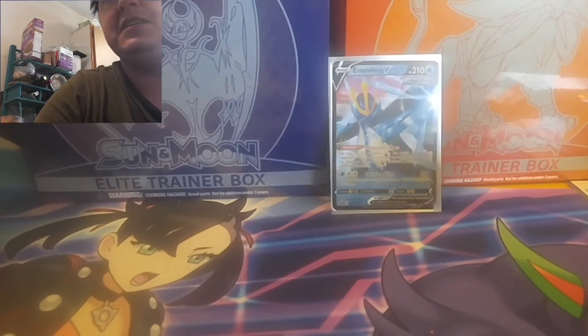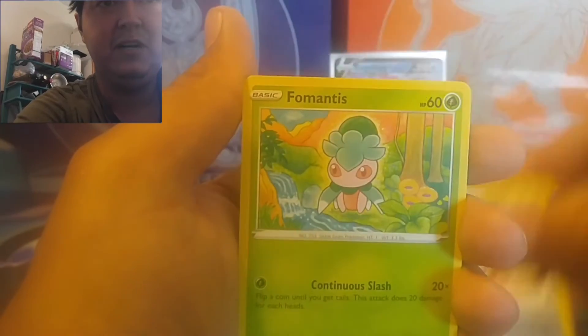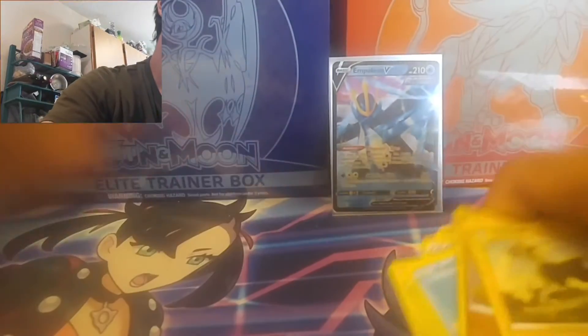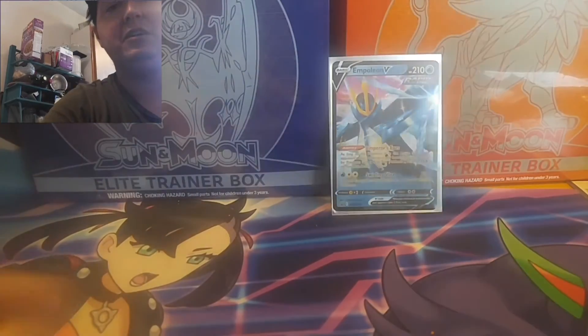We're going to Battle Styles next — the Tyranitar pack. We want Tyranitar after the Urshifu. Obviously that's the card that everyone wants from the set, so if we can get that, that would be pretty exciting. Let's do it, four to the front. Darkness Energy, Kricketot, some Mustard, some Cherrim, Mawile, Fomantis, Remoraid, Farfetch'd, Thwackey, Silicobra, and Boldore. Patrat — I can't say it for some reason. I have like a speech impediment when it comes to some Pokemon names.